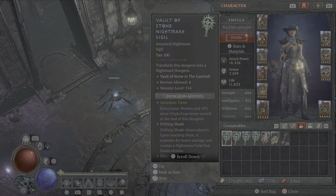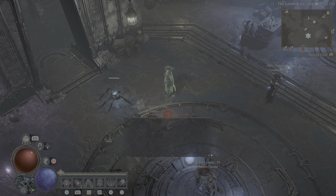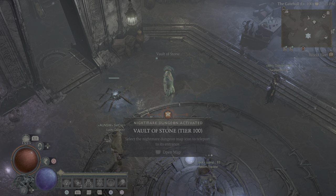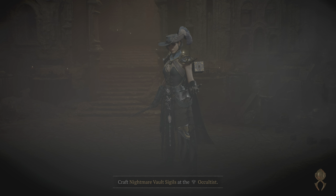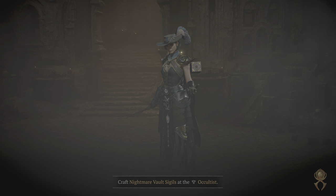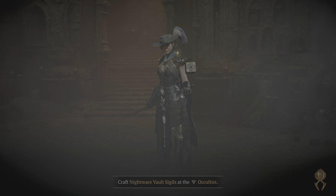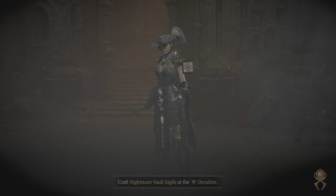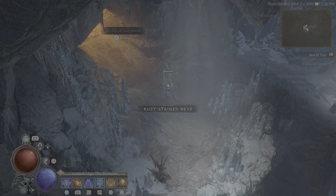I'll leave a link in the description so you can see the build if you want to skip the gameplay. But I'm going to run in here and we're going to do a Tier 100 Vault. This thing will do Tier 100 dungeons. It does bosses, uber bosses. We'll get through Duriel, Lilith, Gregor, Beast in the Ice — all of them. Obviously not like a one-hit barb, but she does some good work.